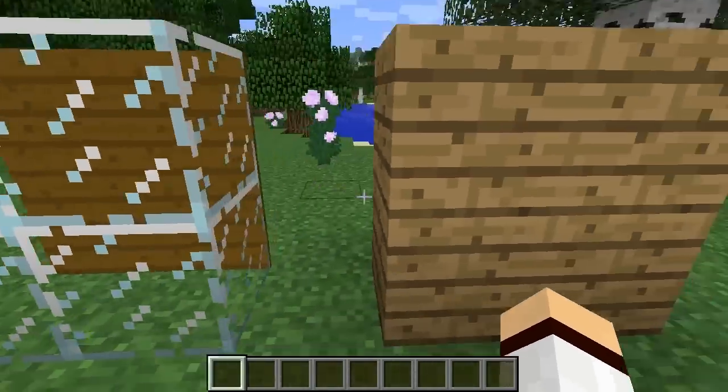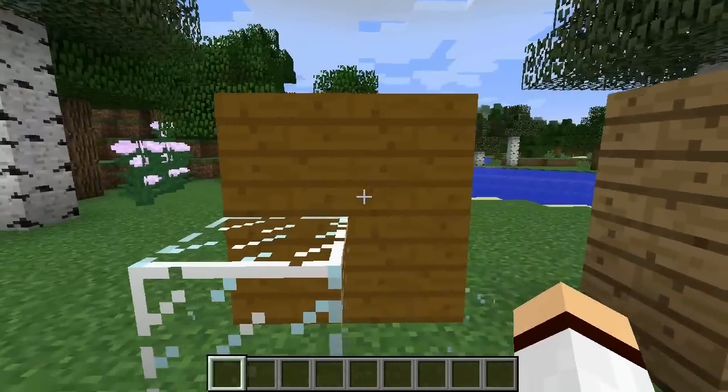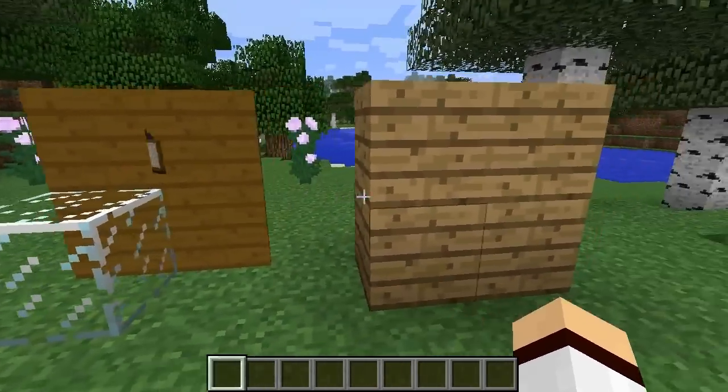The texture that is on the back of the painting is actually the same texture as the wooden planks, but it has been darkened slightly.